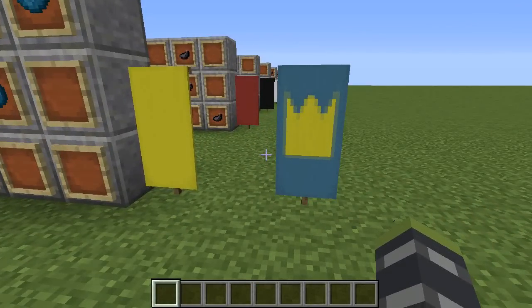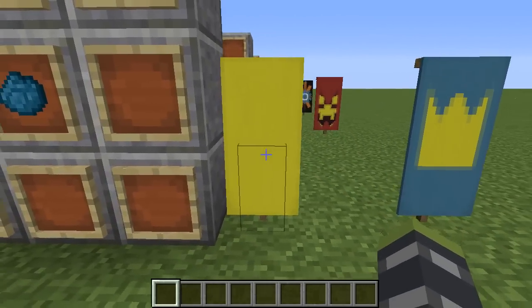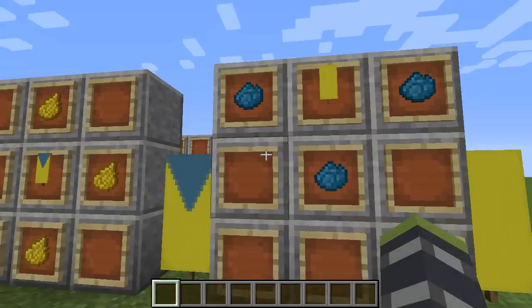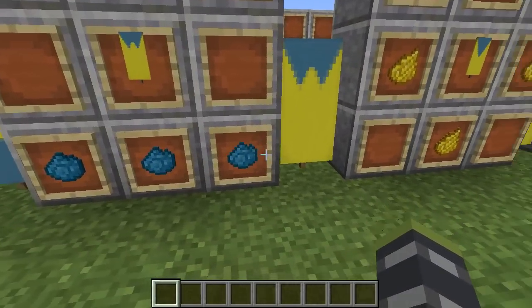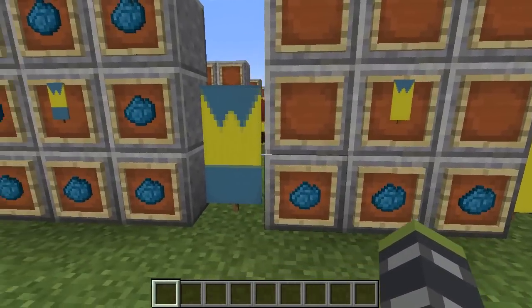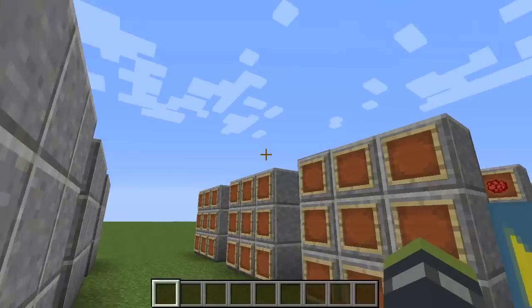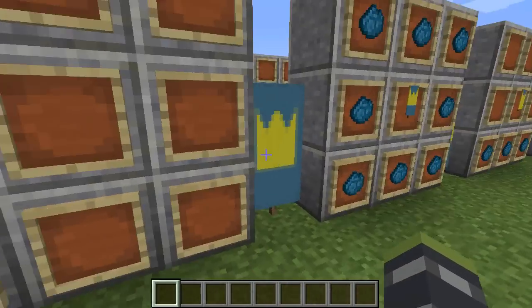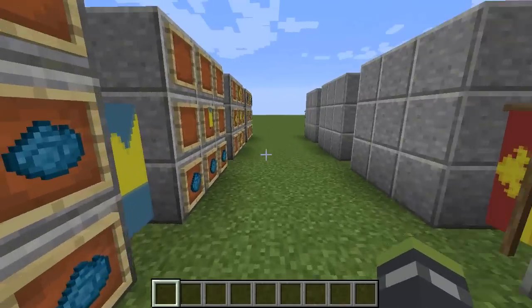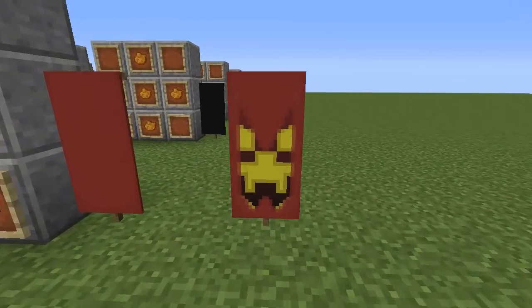Now here's another one — I think I've shown a crown before but this is a different design and I really like it. You're going to want a yellow base banner. Cyan dye like this with your banner you'll get this. Yellow dye like this with your banner you'll get this. Cyan on the bottom with your banner you'll get this. Cyan all around with your banner — and you'll get your crown! You could actually add a jewel by placing a dye of your chosen color in the center.